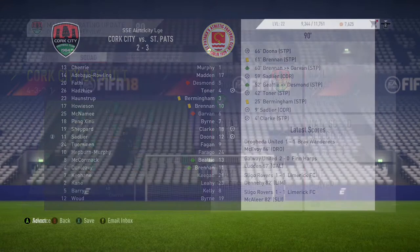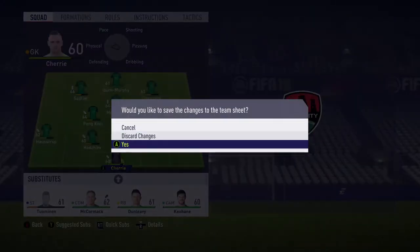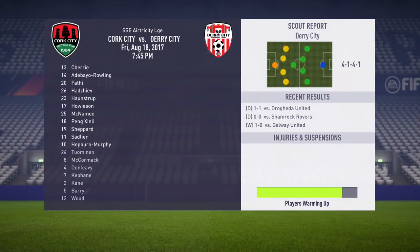After losing to St. Patrick's Athletic, I decided to bring Hepburn Murphy in as my starting striker rather than the free agent I had got earlier. That turned out to be a good decision, because we won the next two games.